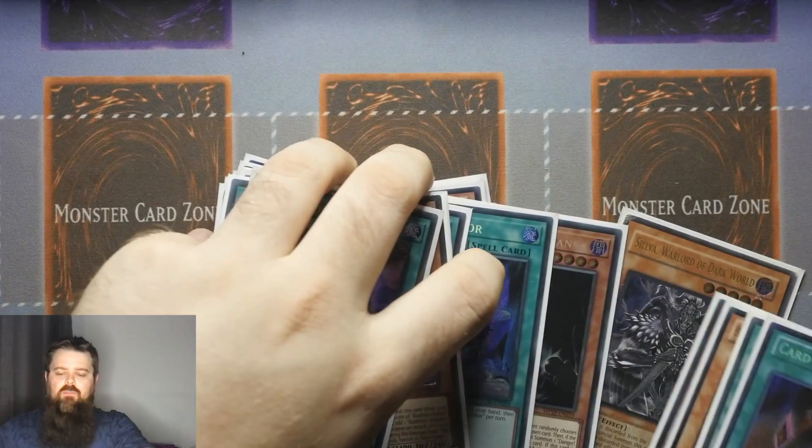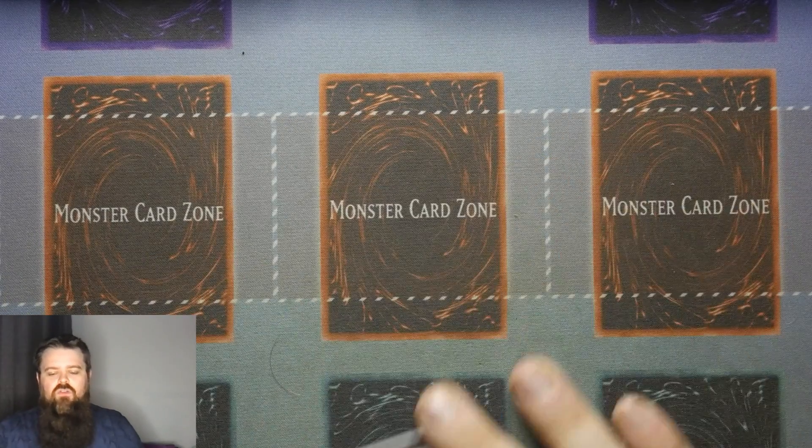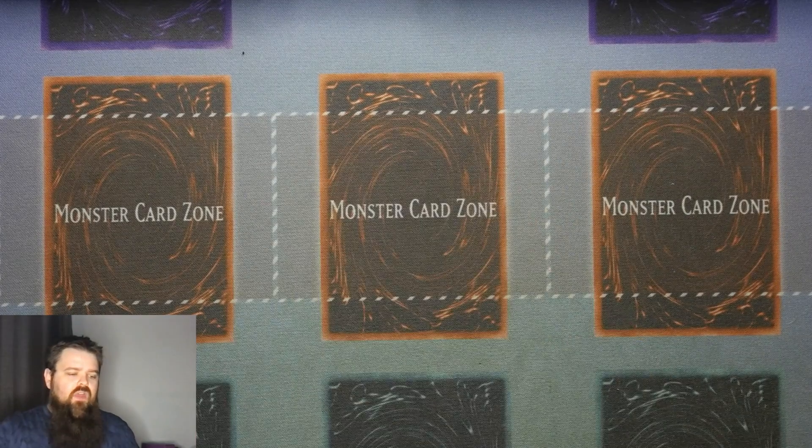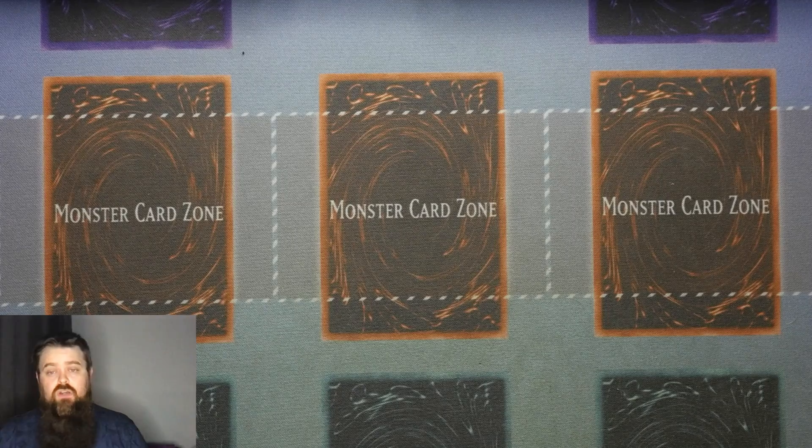That's it for the main deck. Moving on to the Extra Deck, which is pretty much where the adaptation comes. This is where all the Synchros start to take shape and show you the spicy options you have, depending on the build you're trying to go for.